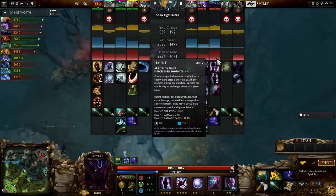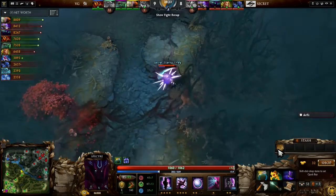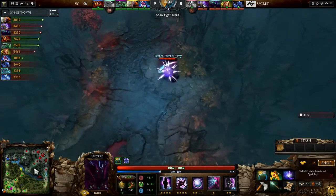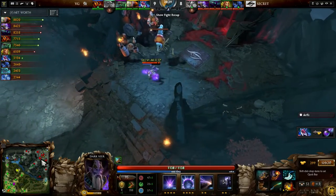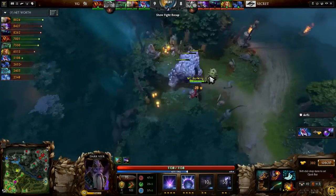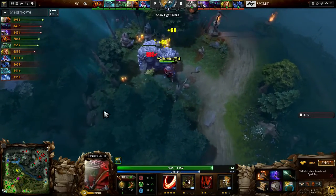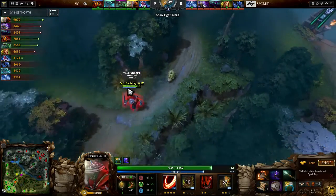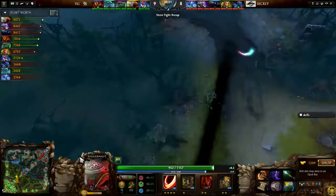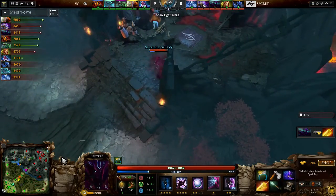He did a ton of damage even without having Radiance, and there it is — Radiance is up at 20 minutes. The space created by Pylaidai and some of the kills set up by the rest of Team Secret allow the Spectre to have this incredible recovery. She's hitting an 8300 net worth now, still 500 below Burning, but obviously that Radiance is going to mean so much more than Burning's Battle Fury.